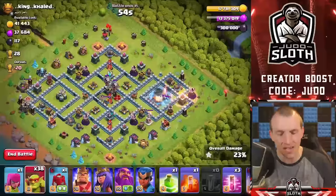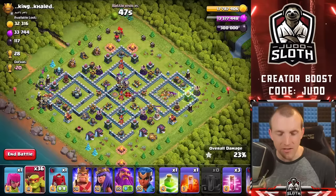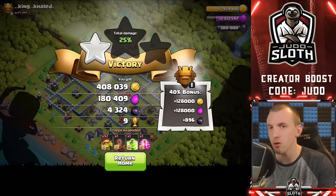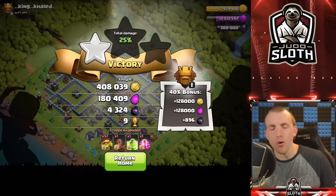It is a maxed out Town Hall 13 though guys. Get in there sneaky goblins — take that down! At least we do get the trophies. It's a bit of fun — you guys suggested it, let's try it. Let me know what you think. Would you use the haste spell? I think it's probably useful to have one or two in your army composition. They certainly take down loot pretty quickly, but I think I would probably farm with Queen charge miners or something if I'm interested in trophies as well.